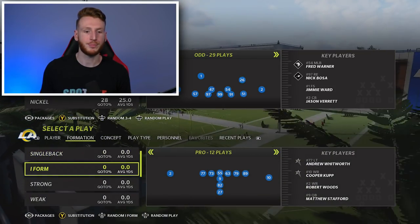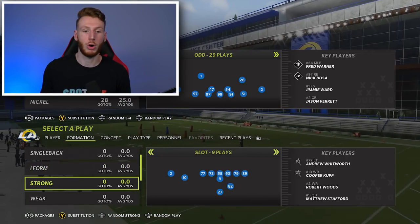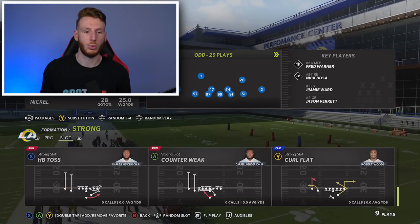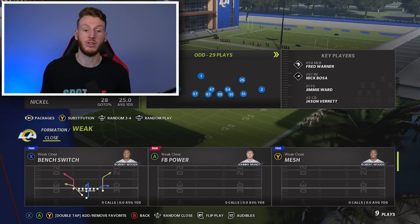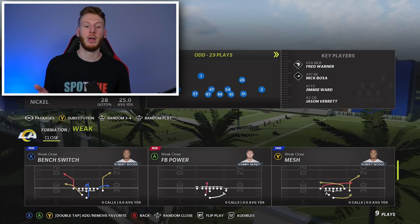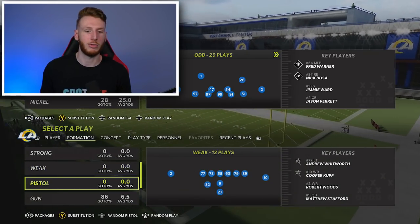You have a draw there, a bubble screen. I-form pro, I-form close, I-form slot, I-form tight. IF strong pro and strong slot — you have stretch out of that strong slot. Dagger with a cool looking deep in route. A toss out of week close, which has a fullback run from it — I really like fullback runs from things other than goal line, because not everyone has that, so your opponent might not expect it.